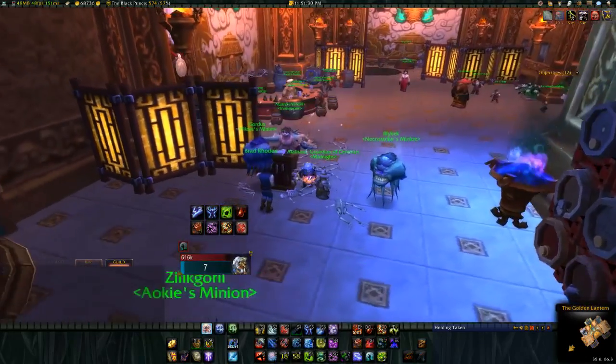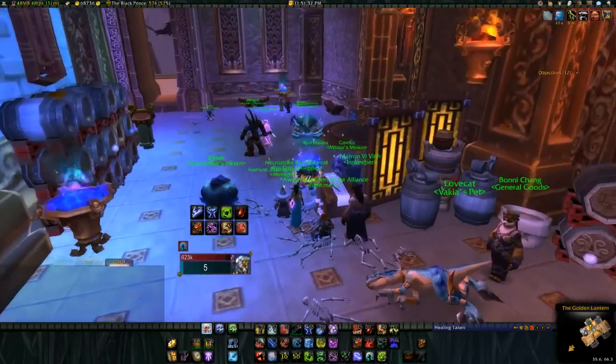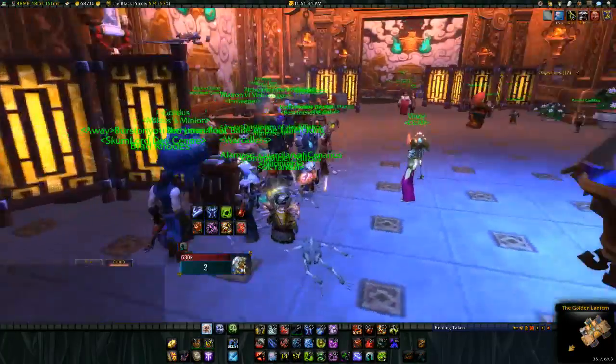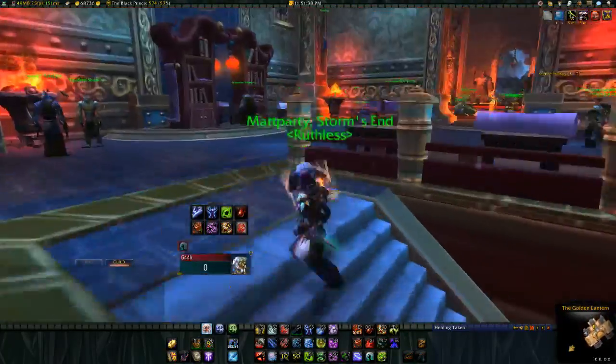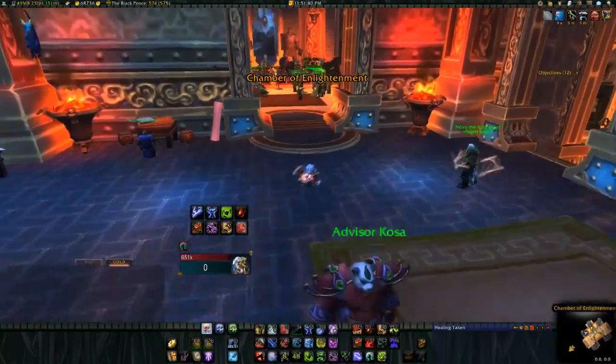Hey everybody, how's it going? My name's BeroBagTeeBreak, here with a little guide for patch 5.4, the Siege of Orgrimmar. So if you're lucky enough to be doing the flex raids or normal raids right now and got a tier piece, you might be wondering to yourself: where do I hand in the tokens?